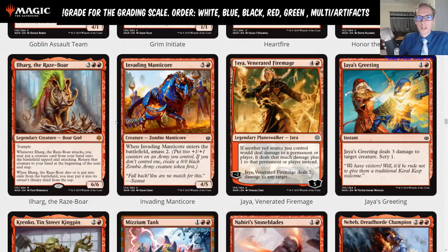This card really sets up Rhythm of the Wild well — Raze-Boar makes Rhythm of the Wild a lot better because even though you're taking a turn off to play the enchantment, if that enchantment gives the Raze-Boar haste and puts another attacking creature into play, you make up for that lost tempo. Rhythm of the Wild also makes Ilharg uncounterable.